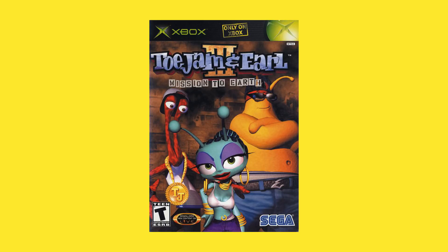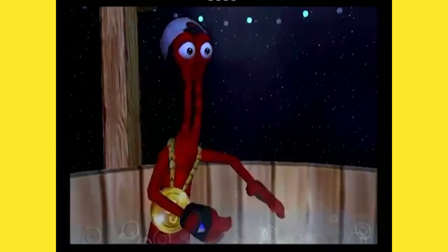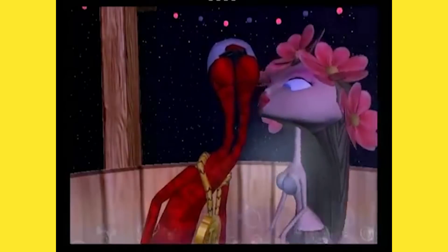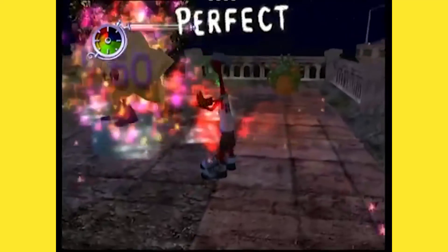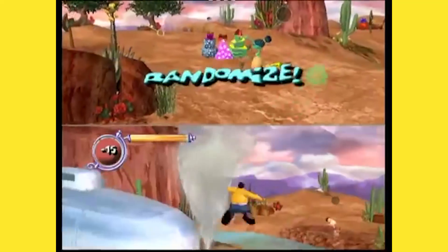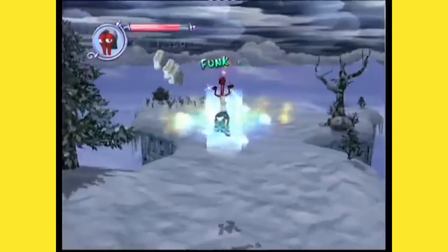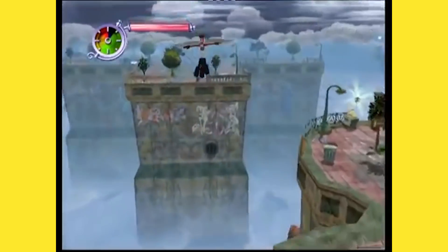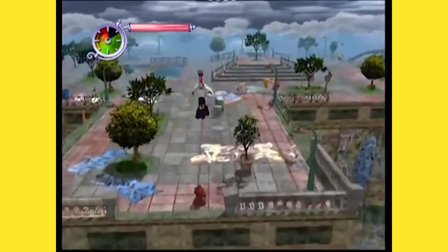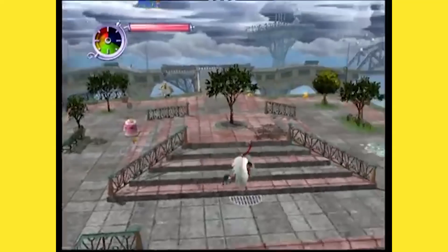Following that is ToeJam & Earl 3, which fans of the original series don't really love, but it's a cool thing that it came out. It was originally in development for the N64 and later for the Dreamcast, and they took those Dreamcast assets and finished the game for Xbox. The game is completely in 3D for the first time and tries to mash concepts from ToeJam & Earl 1 and 2 together. A new third character, Leticia, travels to Earth alongside ToeJam & Earl to find sacred albums of funk. You could also download new levels through Xbox Live — one of the first cases where Xbox Live started coming into play.